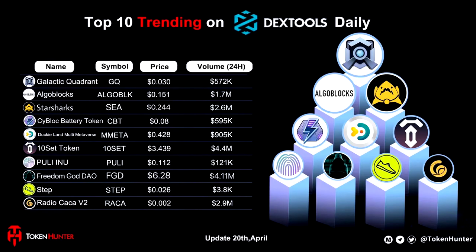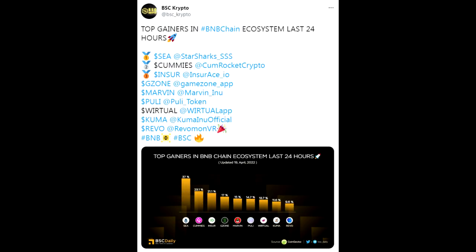Token Hunter has Pulley Token in the top 10 trending on DEX Tools today — we really appreciate the shout-out from Token Hunter. Also taking a look at top gainers in the BNB chain ecosystem over the last 24 hours, and yes, Pulley is on there as well among many other tokens.